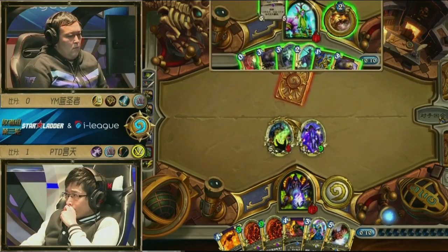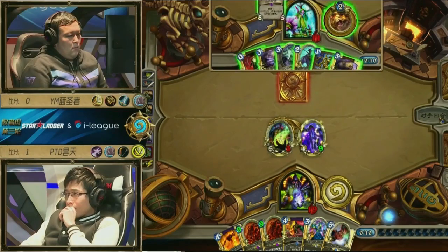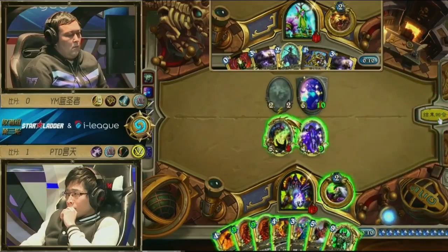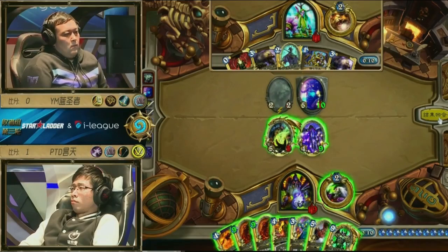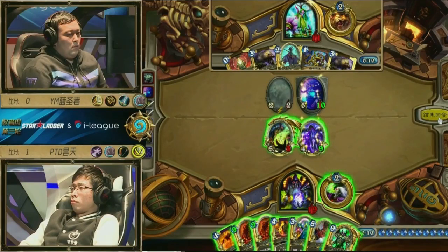He does have lethal through Hero Power anyway if he doesn't play Force of Nature, so this is still okay. He has enough damage to punch through. Gets to play a Shade as well — might see a Hellfire come here because Loatheb's going to go down anyway. Mal'Ganis — no Demons to buff though. Still needs 2 more damage. He can Hellfire, but he'll kill the Drake in the process — no, his Drake will be on 1 health. Unless he plays Doomguard — Doomguard might be okay. He keeps the Drake alive, plays Doomguard, sees what's left, and deals with it afterwards.